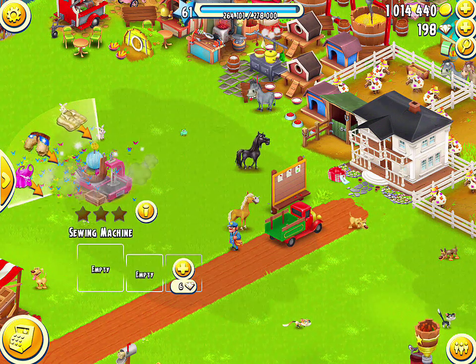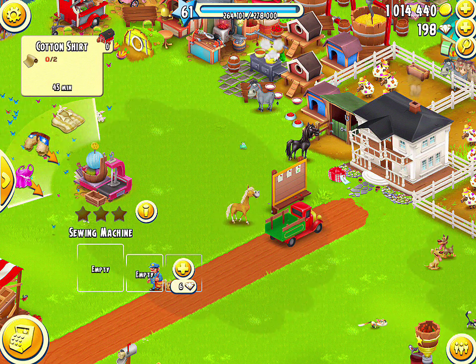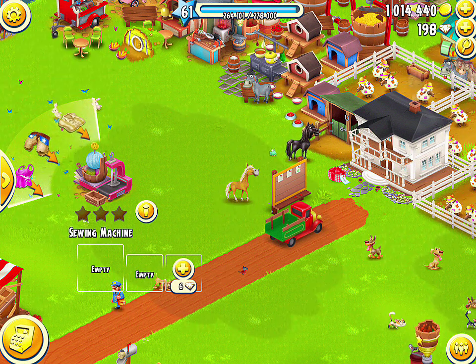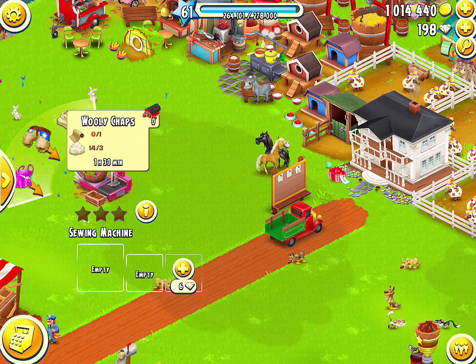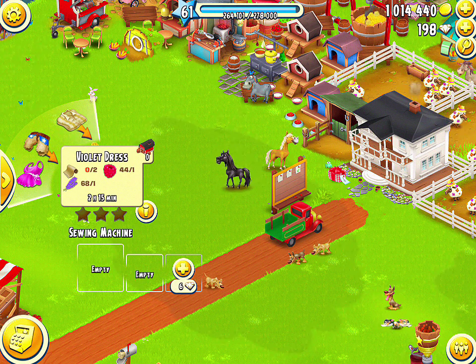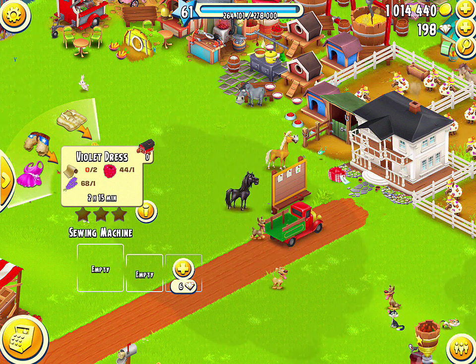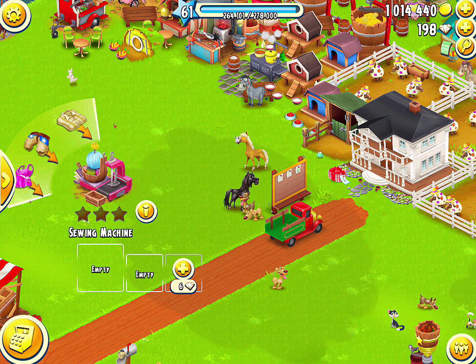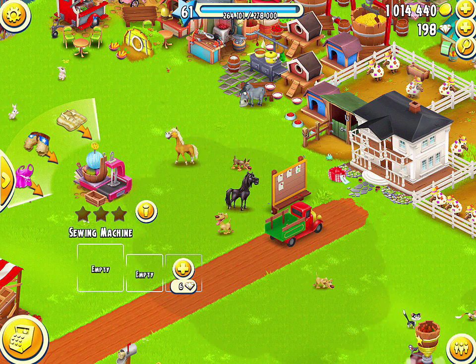The first product you can build in it is a cotton shirt, which requires 2 cotton fabric and will take 45 minutes. The second item is a woolly cap, which requires 1 cotton fabric and 3 wool and will take 1 hour and 30 minutes. The third product is the violet dress, which requires 2 cotton fabric, 1 indigo, and 1 raspberry and will take 2 hours and 15 minutes to produce. So now you have a brief overview of the sewing machine and the items you can produce in it.